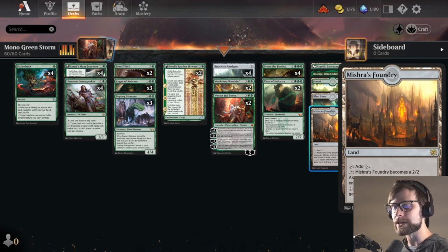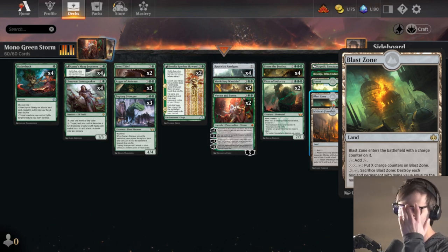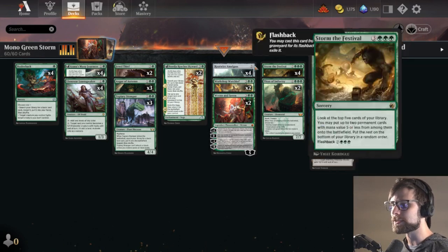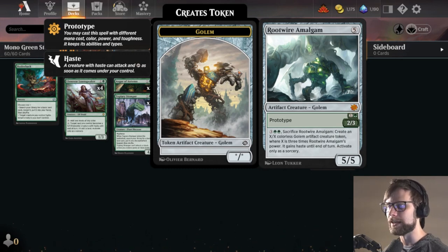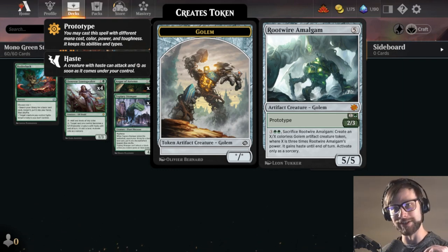Mishra's Foundry is a really interesting one I think in this deck. Blast Zone really helps us out against any of the mono-red early game stuff. So pretty straightforward deck, but I am very curious in particular how the Rootwire Amalgam actually pans out. I think it's going to be really fun. Here on It Resolves, we like to have fun and test new decks. We're not playing perfectly, but we are going to have a blast. Let's jump into game 1 now.